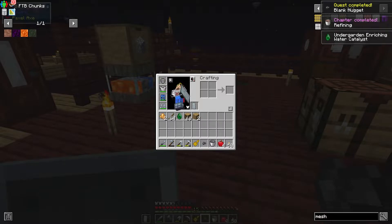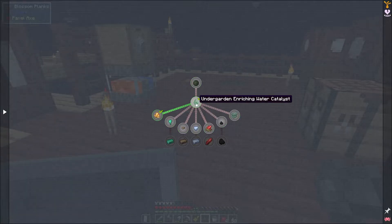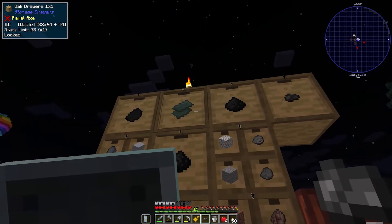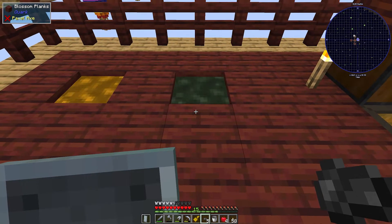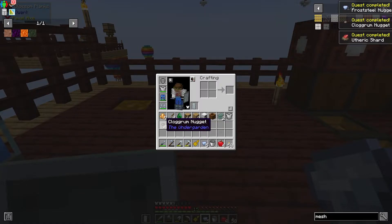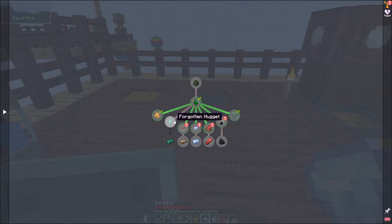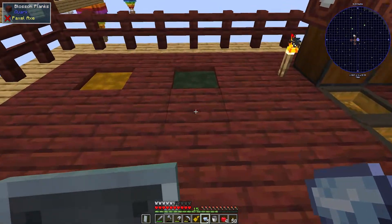We have a blank nugget — chapter completed! We finished all of the refining quests. Grabbing all the rewards. Now we're into the undergarden enriching water section and we have the undergarden catalyst. With blank nuggets in the enriching water we get a bunch of different resources — coal, etheric shards, clogrum nuggets, and frost steel nuggets. We're missing the forgotten nuggets still, but once we get enough blank nuggets we can keep processing.